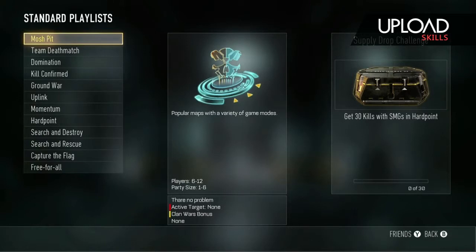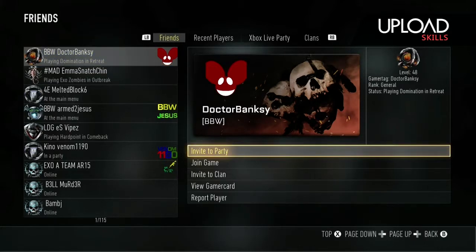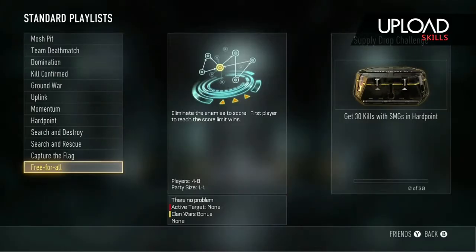You just go to free-for-all, view your friends by pressing X, click on them, invite to party, back out right there.